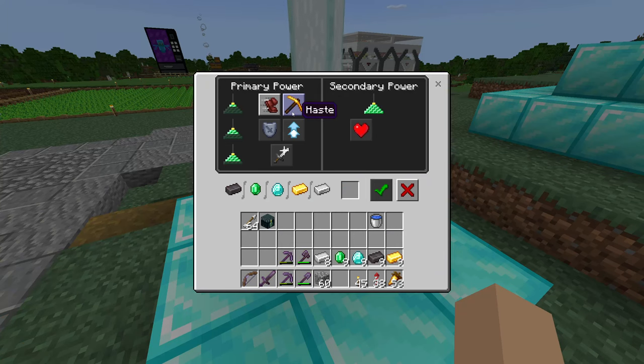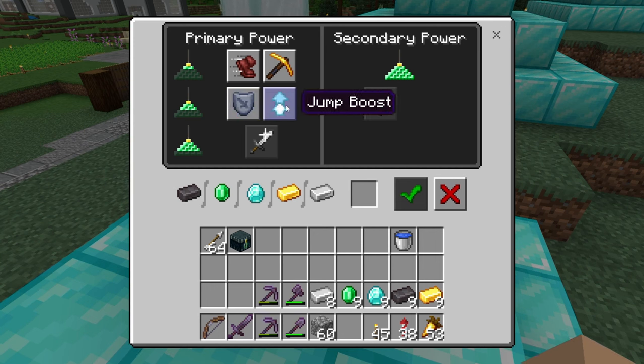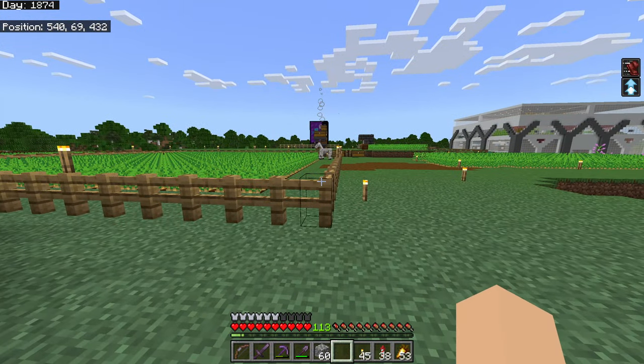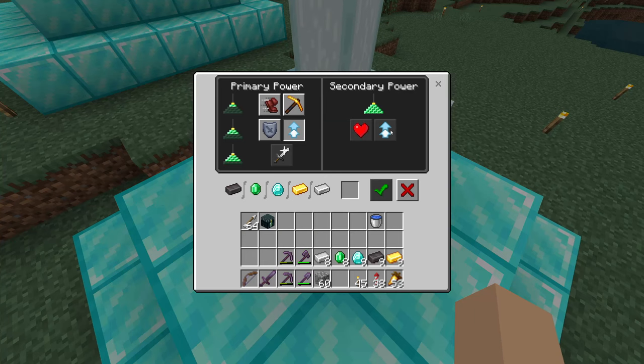We'll give an example of the haste effect later because we're going to save that for the final stage of the beacon. Moving along to the stage two beacon, we gain access to resistance and jump boost. Resistance makes it so you take less damage from all sources — it's great to use in a case where you're going to be fighting in a very tight area. I've used it against the wither in the past and it works really well there. Jump boost will simply make you jump higher. The first stage of jump boost will provide us enough jump boost to make it over a 1.5 block height, which is what a fence would be. So we could jump on top of the fence when we have jump boost stage number one. Jump boost level two would let you jump up a two block high height as opposed to the normal player height of one.